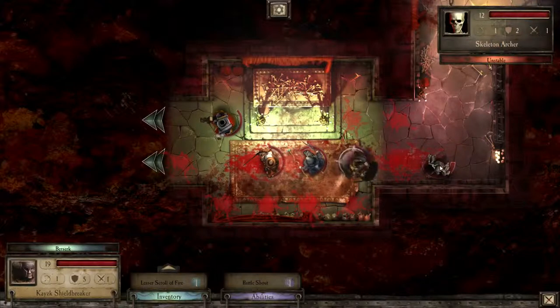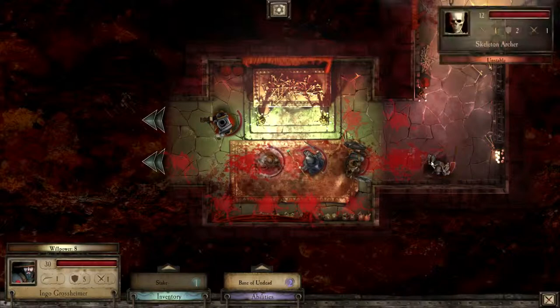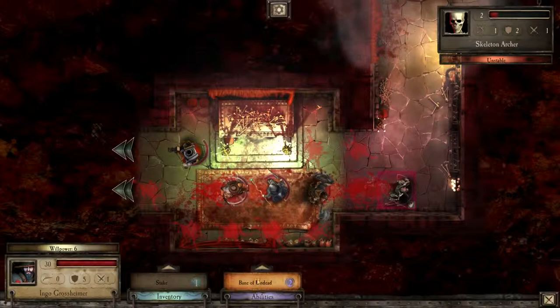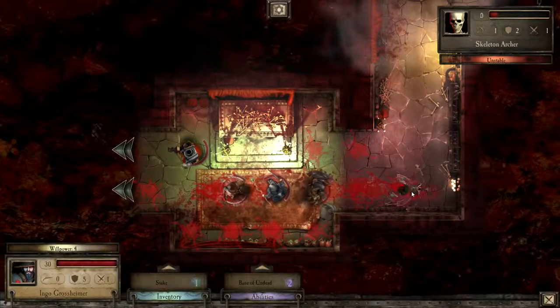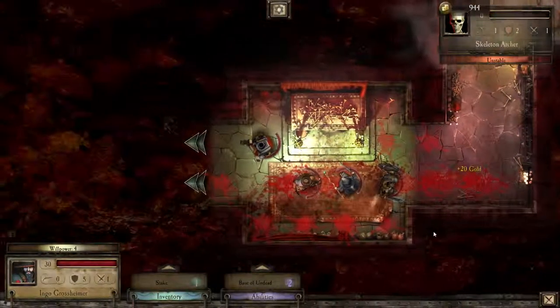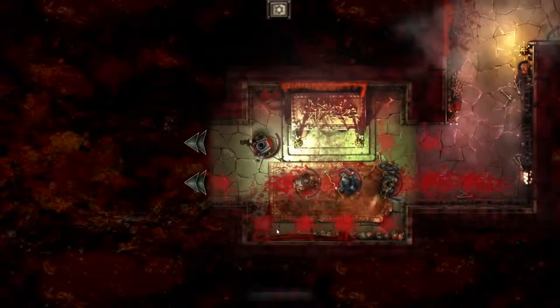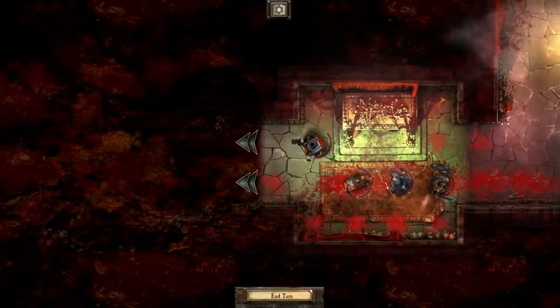Now take a shot at this thing — you never know. Okay, nothing. Nothing again. But let's just use Bane of Undead — still not dead. Alright, do it again. There we go. We get some medium provisions — that's nice. And that's it.